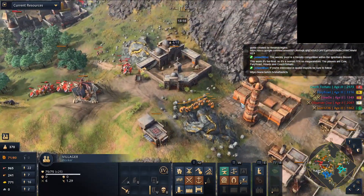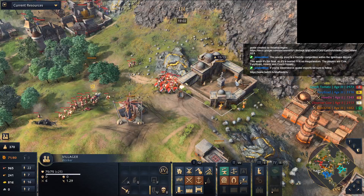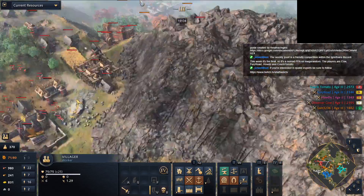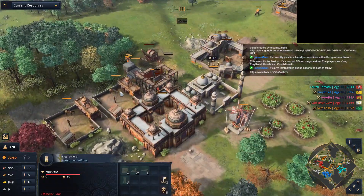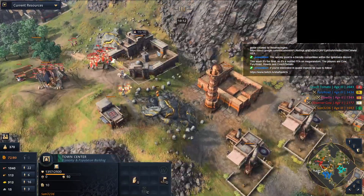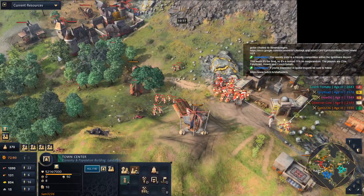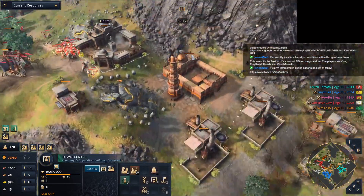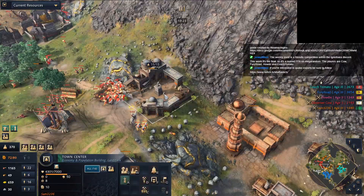Alright, now Cow goes for Sam. He goes for Sam, but Sam can defend a little bit. This tower here is just watching. Going with the third TC. Sam won't lose - getting the Tower of Victory and this TC destroyed, but almost. Could be a huge portion of his economy. I don't think he can try to escape - I don't think that would be possible.